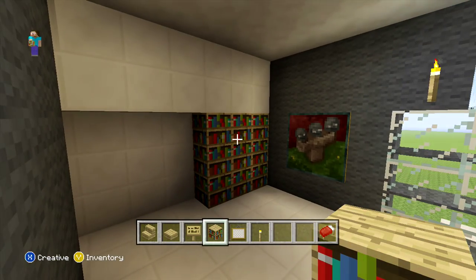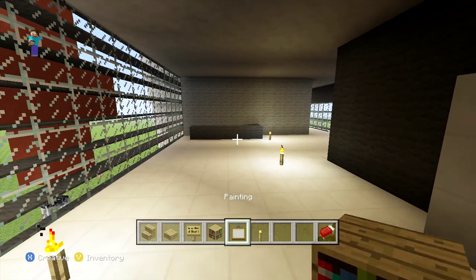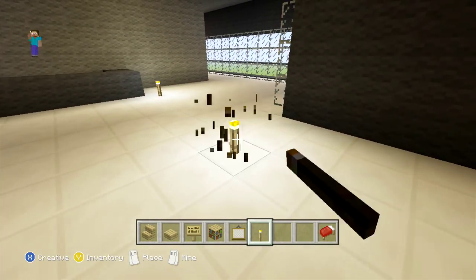That's this room done. Now we come back out into our lobby. We're going to start off by removing the torches that are already there and adding them on the wall. After that we can add a couple of chairs and also a couple of oak leaves on the opposite wall.